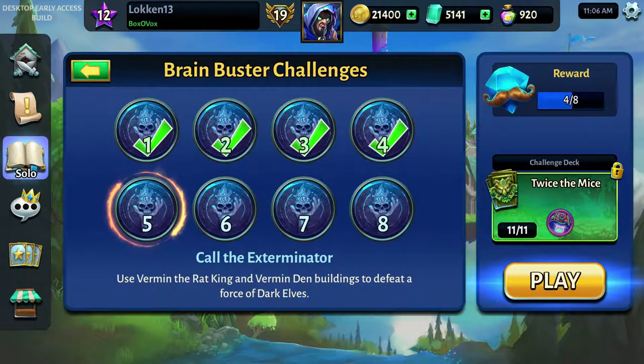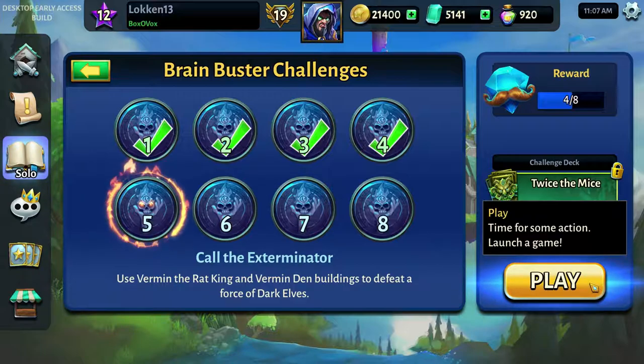Hi guys and welcome back to some more Heroes Academy 2. We are back with the Brain Buster Challenges. Number 5: Call the Exterminator. Use Vermin the Rat King and Vermin Den Buildings to defeat a force of Dark Elves.